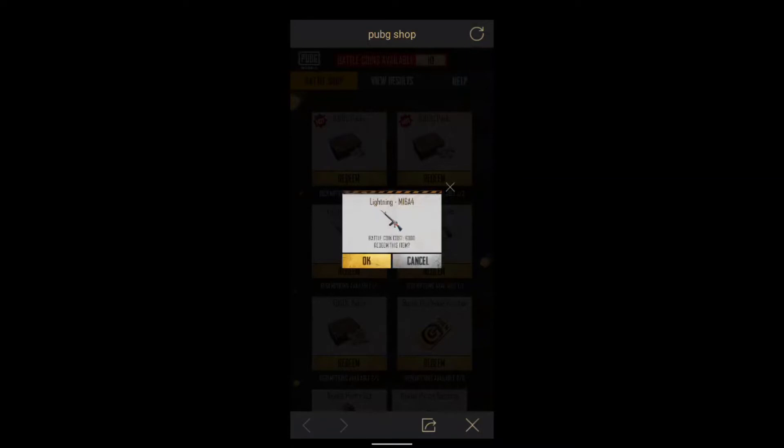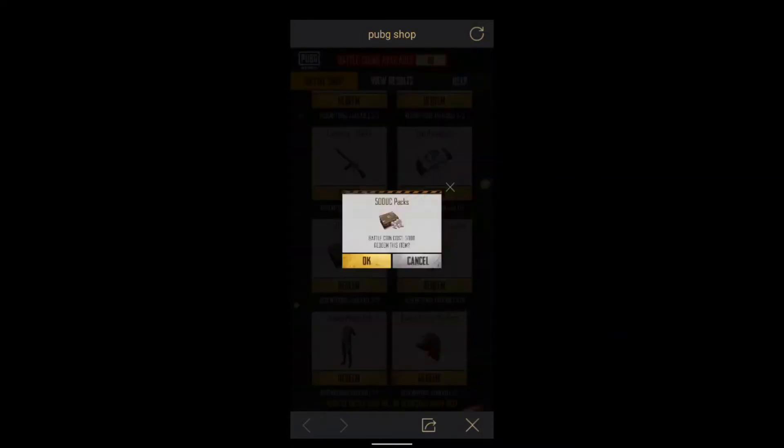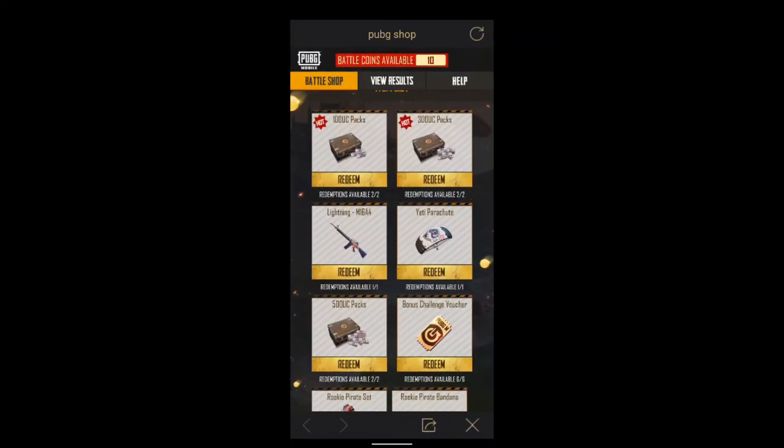Next, here's how to obtain a voucher coupon. You can buy a voucher using battle coins too — 100 battle coins gives 1 voucher coupon.